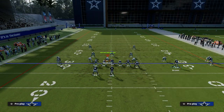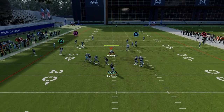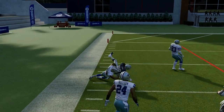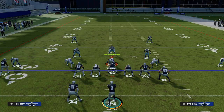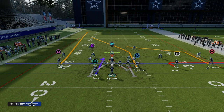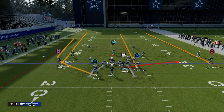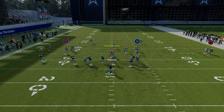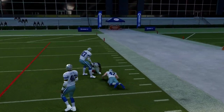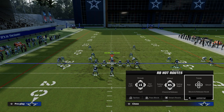Against cover 2 zone with the same exact setup, this route to CeeDee Lamb a lot of times is going to be able to just burn the cover 2 deep over the top for a potential one-play touchdown, as you can see right there. It's a super effective route combo against cover 2. It's also really important that you streak your tight end or at least get him going downfield vertically. If you're anticipating zone, fade that outside trips receiver — you can free form up into the outside against cover 2 and have a pretty good chance to hit this over the top. So against cover 2, both outside seams are going to be wide open.